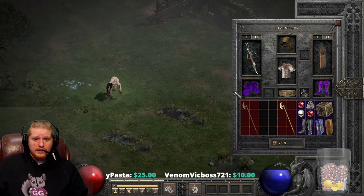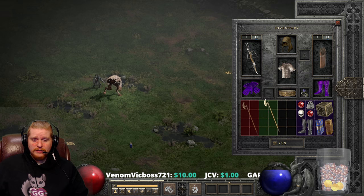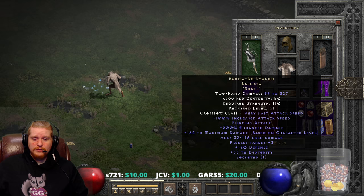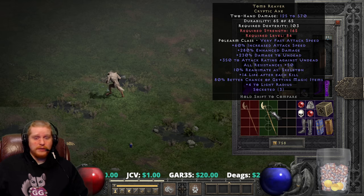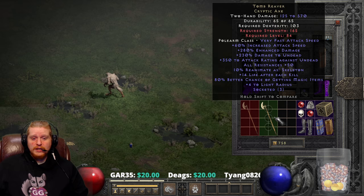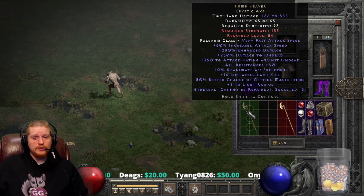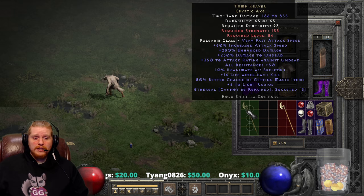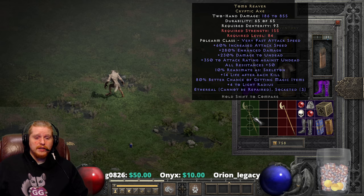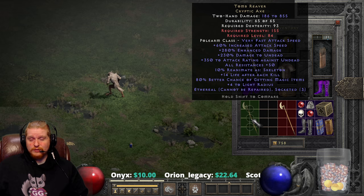Now imagine I was actually using a weapon that had decent damage. You can look at the Buriza Doe Canyon and compare that to the Tomb Reaver Cryptic Axe in its non-ethereal form — you can already see that the Tomb Reaver in its non-ethereal form is already better than the Buriza. And it comes with three sockets to do with as you wish. If you find the ethereal version you're going to have to take at least one of those sockets and put a Zod rune in it if you're going to use it on a player. If you're not going to use it on a player, you could always just simply throw three Shael runes in it if you want it for your mercenary.